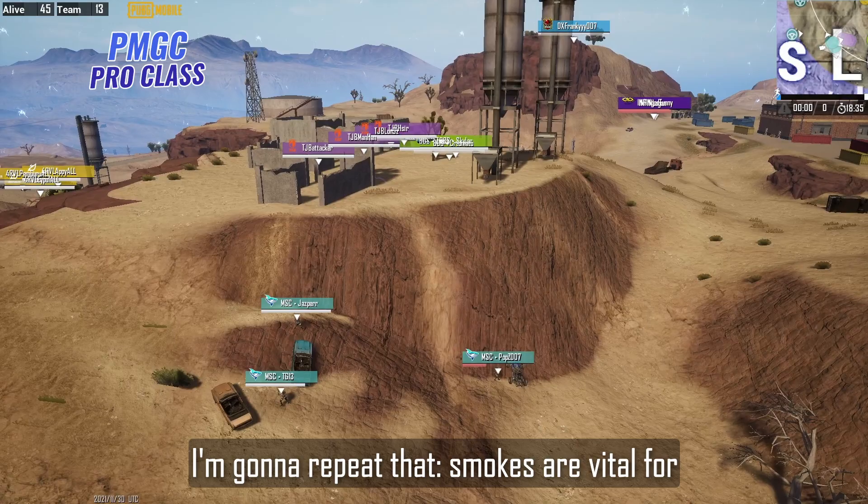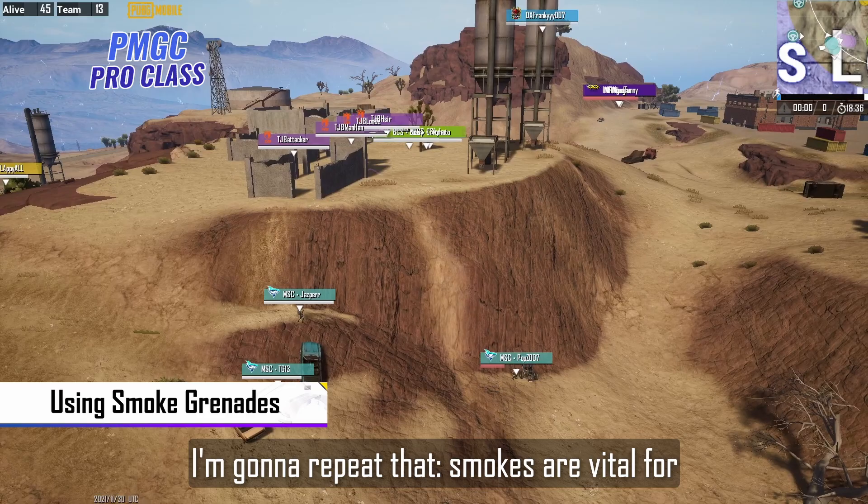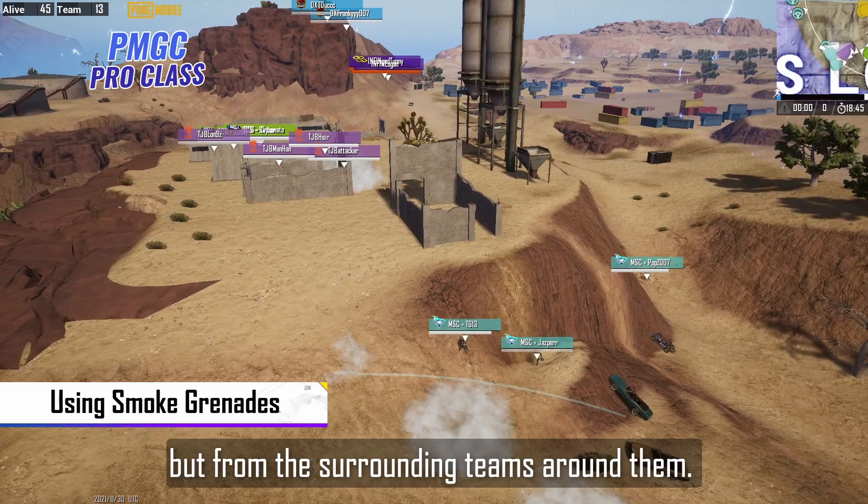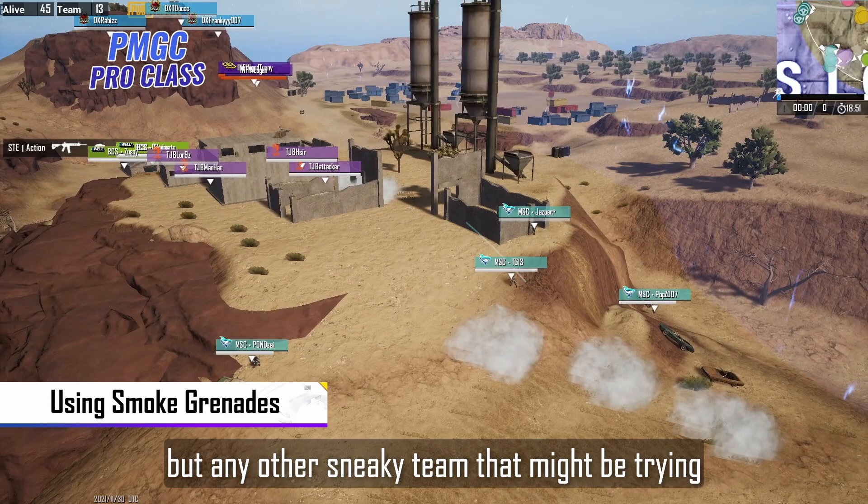Smokes are vital for getting into position. For Emma Strumbori to creep up this little sloped side, they're going to need those smokes not only to deny sightlines from Tongjiabao, but from the surrounding teams around them. You want to be denying sightlines not only from the team you're attacking, but any other sneaky team that might be trying to take a flank onto you as you're making this play.